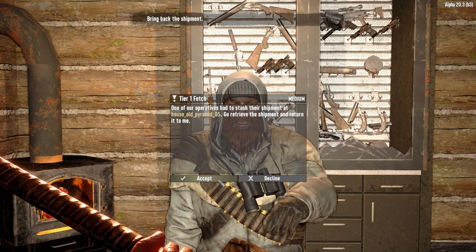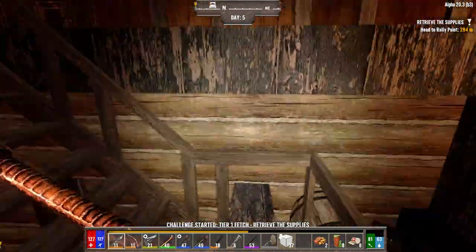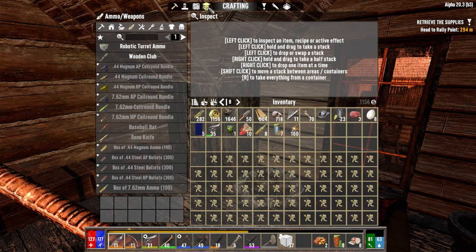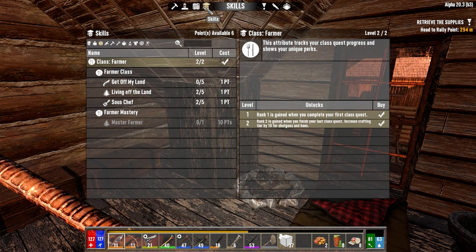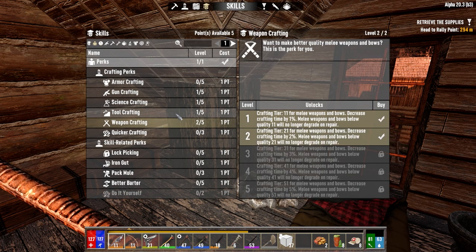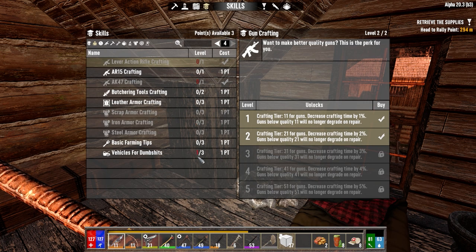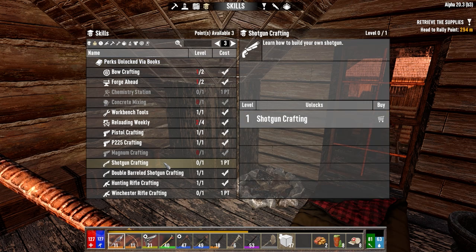I closed that door, right? I did. Right. So, skill points now — let's have a look at what we got here. We've got six points available, we are level 12. So we want to go Weapon Crafting, we definitely want to go Tool Crafting, and we definitely want to go Gun Crafting. Now we can scroll down here. We never found the Shotgun Crafting schematic.